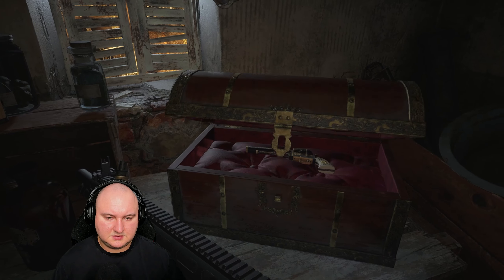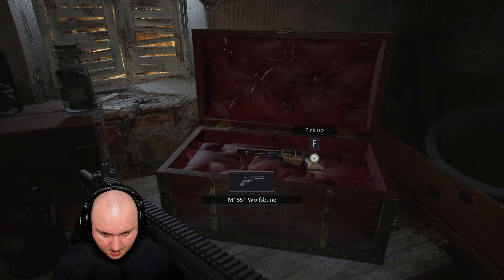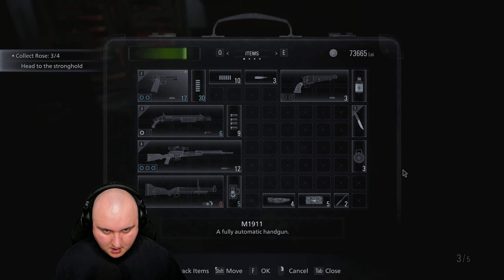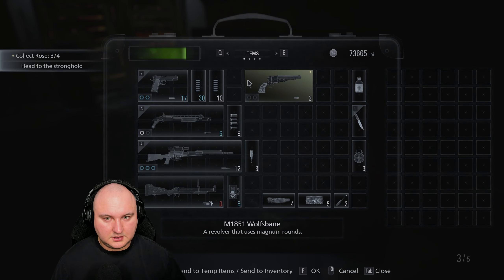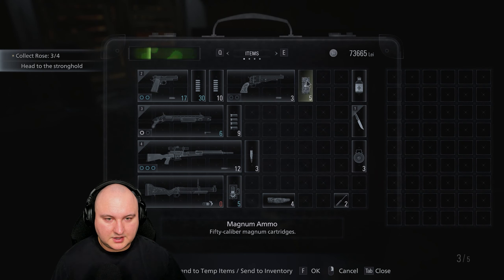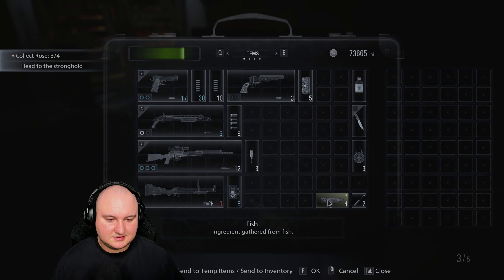Ethan, why are you breathing like this? So that's why we were keeping all this Magnum ammo — because it's for the Magnum 1851 Wolf's Bane, a revolver that uses Magnum rounds. Makes sense.